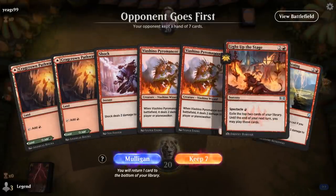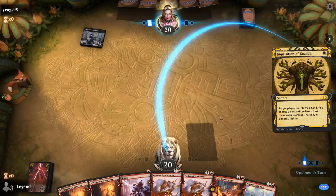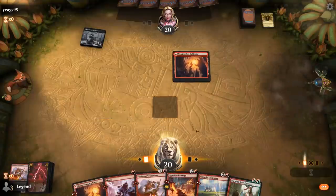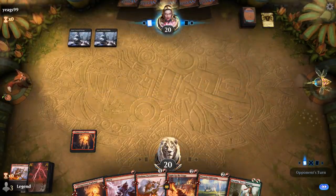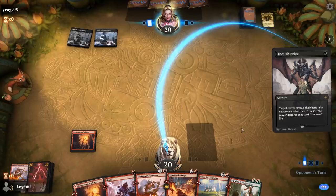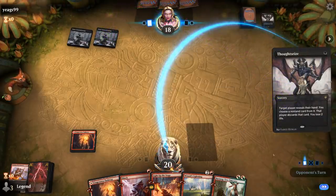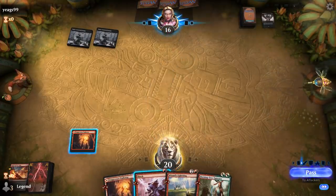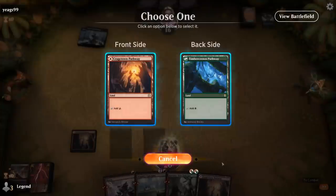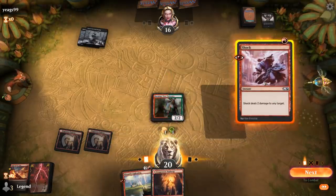We're on the draw with a fine hand — even have a couple of wizards to go with Wizard's Lightning. Turn one Inquisition goes for the Pyromancer instead of Light up the Stage. Opponent is mono-black so far; Thoughtseize has a look. Probably takes a Burning Tree, or they could go for another Pyromancer hoping there's nothing to play with the Burning Tree mana. They go for Light up the Stage. So I don't have anything to spend my Burning Tree mana on — I'll just shock.